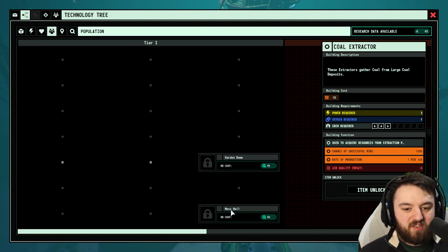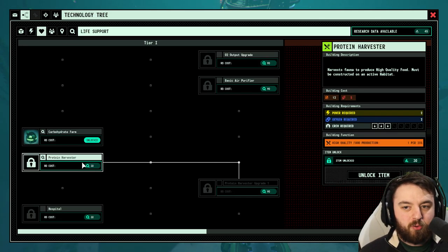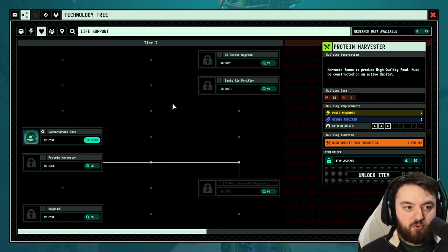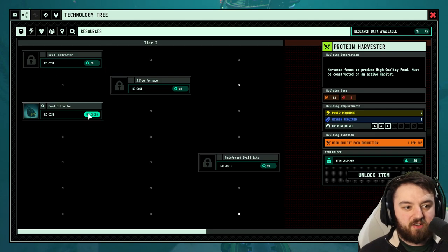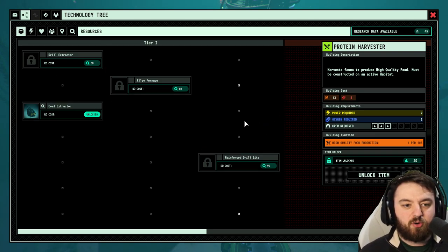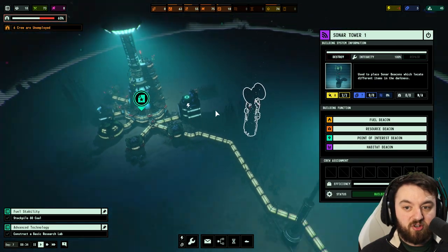I'm going to show you exactly what I would be doing. You can set up a mess hall — that provides recreation for the crew, nice. Back to life support — protein harvester: harvest fauna to produce high-quality food. That is something we could unlock. Coal efficiency — they use 20% less coal — that would be good.